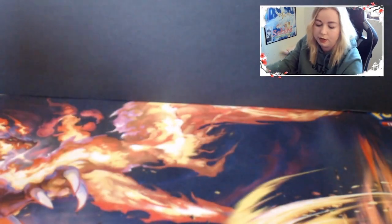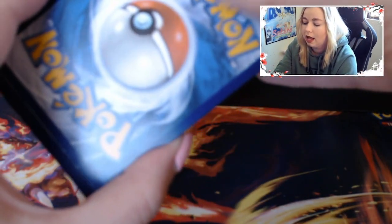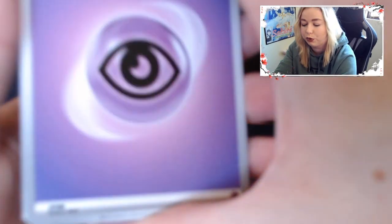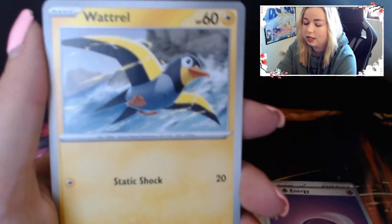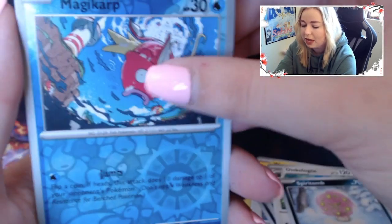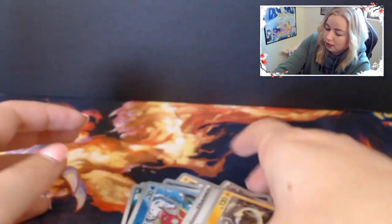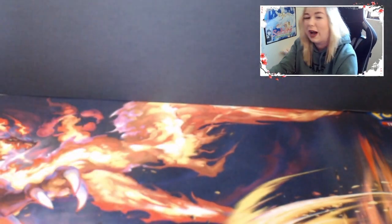We got one of the starters - final evolution there. We're about halfway done the first ETB and then we have Violet to go through after. Pack 5: Psychic Energy, Slowpoke, Watril, Zangoose, Krogon, Mabastiff, Oinkalone, Spiritomb, Magikarp Reverse, Energy Search, and a Maridon holo. So we did get the box art Pokemon - funny that we get the Maridon in the Coridon box. Maybe we'll be lucky and get the Coridon in the Maridon box.